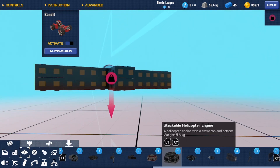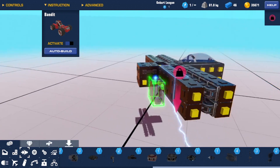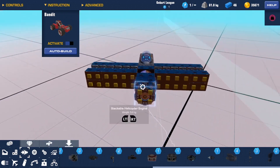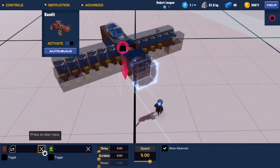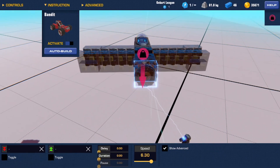We're going to get a helicopter engine — a stackable helicopter engine. I prefer to use stackable just in case I want to build on the end of it. Neither of these inputs do anything, then set the speed to 10 just so it's more stable.